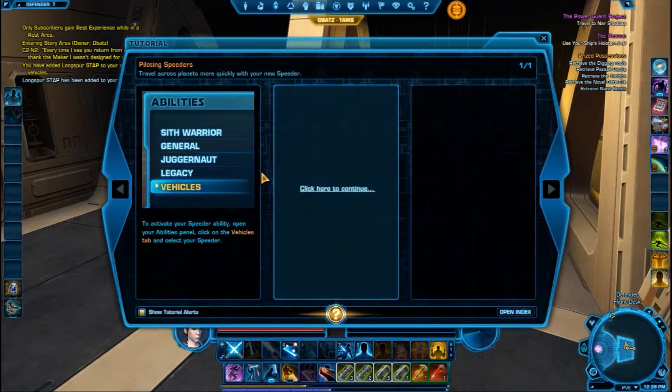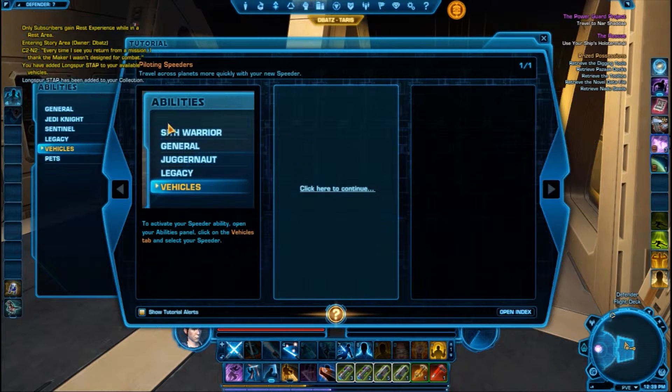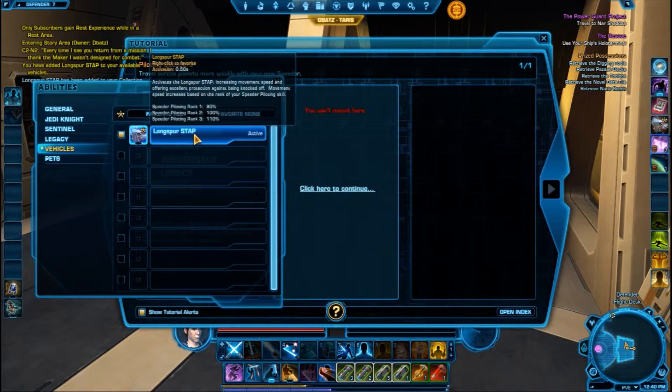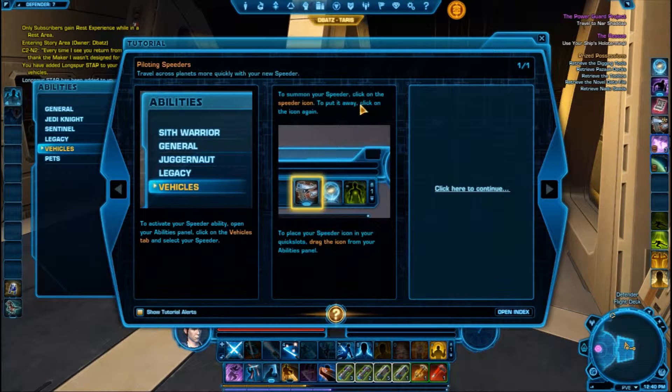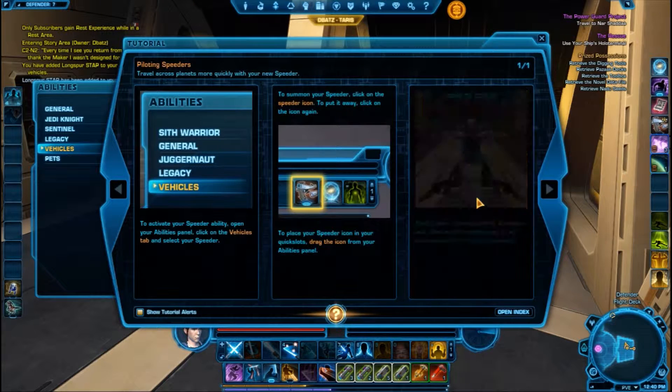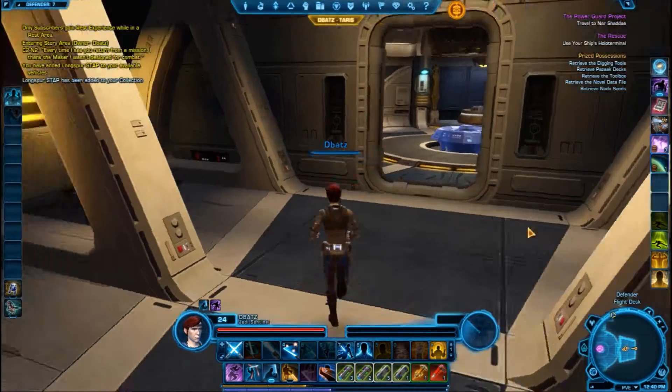Let's stick it in the old travel section. Abilities — Vehicles. To activate your speeder ability, open your abilities panel, click on the vehicles tab and select your speeder. Can't mount here — okay. Most interior spaces prohibit speeders, and after a performing period it will automatically force you to dismount. That's cool. Brilliant.